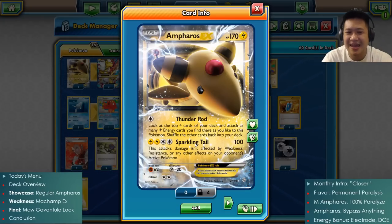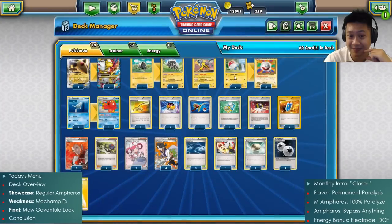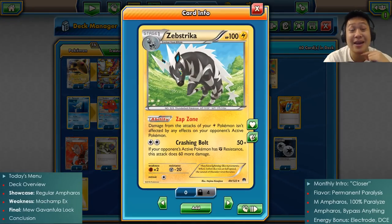Sparkling Tail - this Android can bypass anything. Nothing can stop this 100 damage. This attack is not affected by weakness, resistance, or any effects on your opponent's Pokemon. So you will take 100 damage. We should use Shrine of Memories with this, except we're going to have a better solution. We have Zebstrika, who is a hacker for his lightning friends. He gives that same Sparkling Tail effect, bypassing anything on your opponent to your Mega Ampharos.